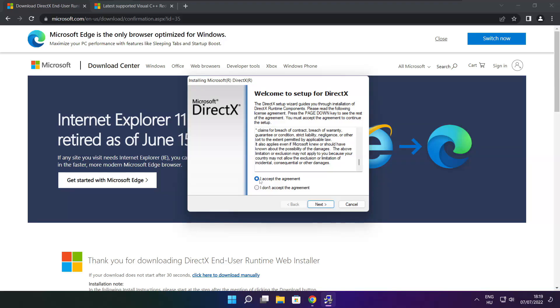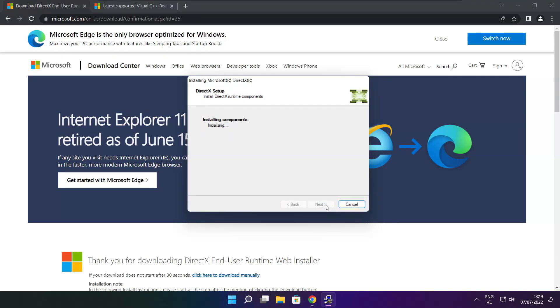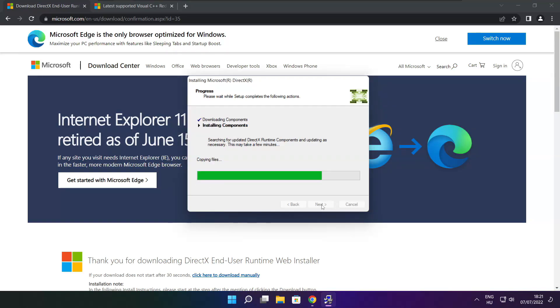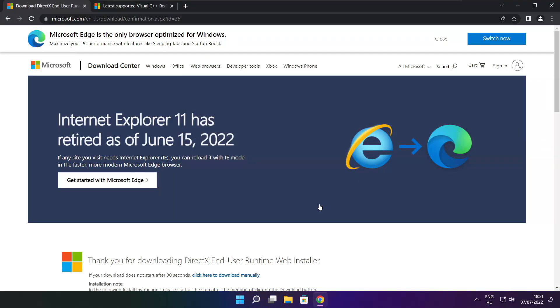Click I accept the agreement and click Next. Uncheck Install the Bing Bar and click Next. Click Next. Click Next. Installation complete and click Finish. Close DirectX website.